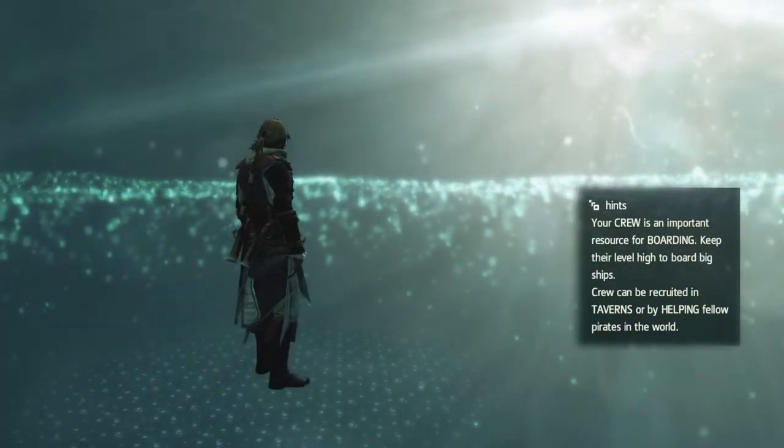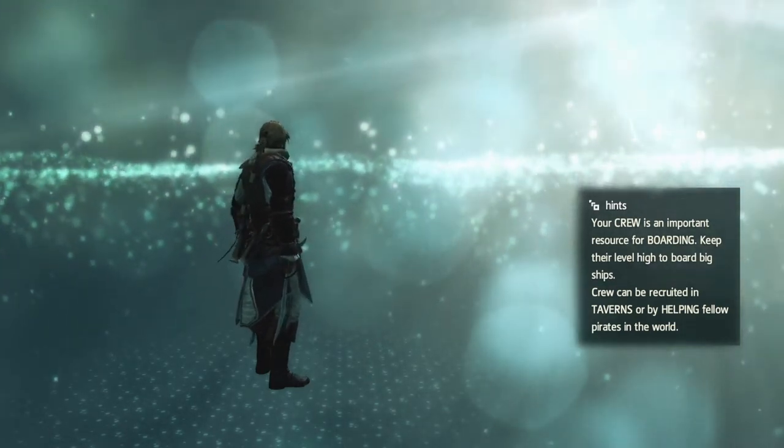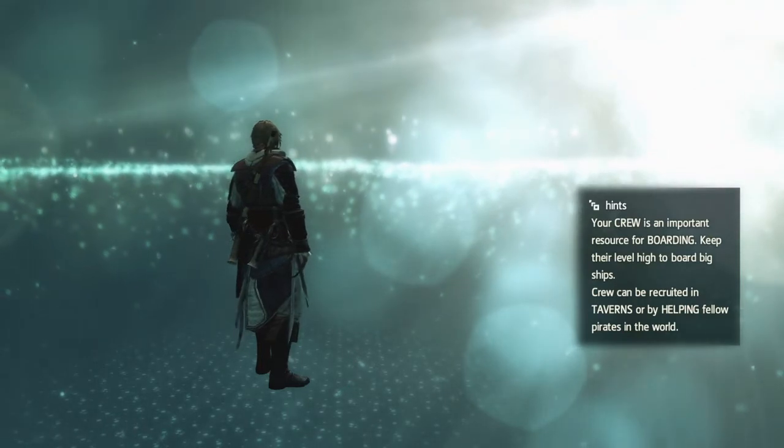Hi everybody, welcome back to my 100% walkthrough of Assassin's Creed 4 Black Flag. On this video we're going to be unlocking the tavern that is in Illavash. That's the island we went to last time and just activated a viewpoint.